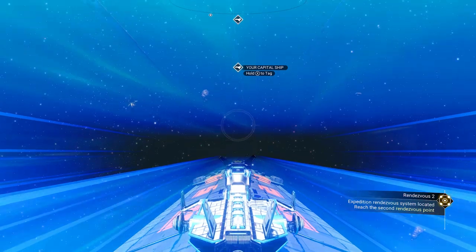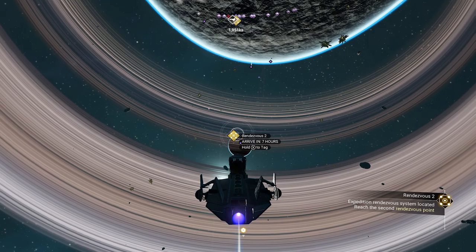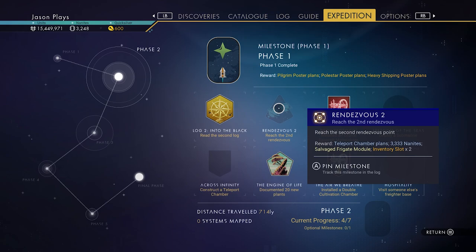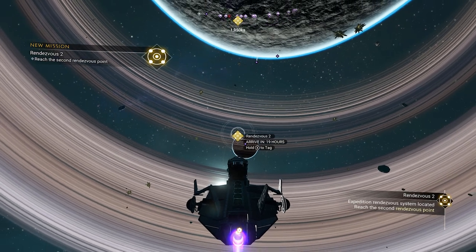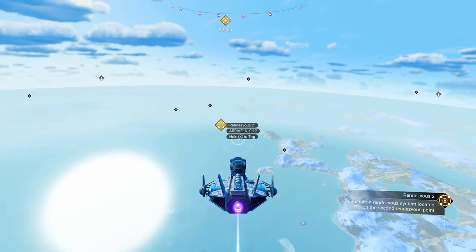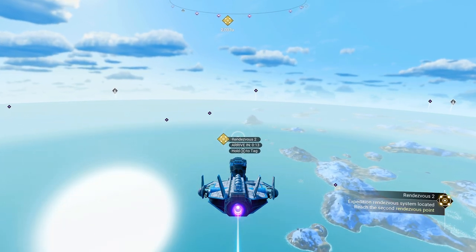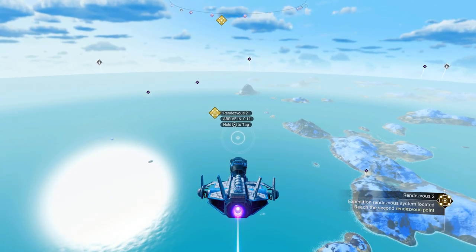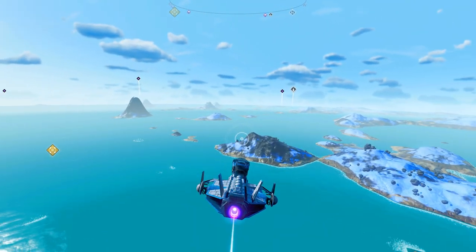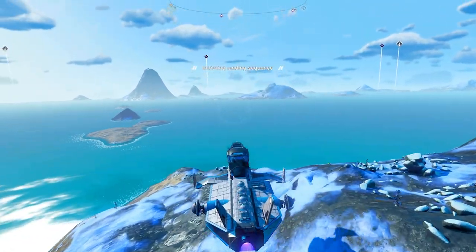Sometimes you need to re-mark the rendezvous - if you don't see the golden icon or the crashed icon just saying rendezvous two, go back into your expedition tab, highlight it, and it will mark it for you. Let's go over to the second rendezvous. We broke the atmosphere and this one is going to be in the water, so we'll have to swim to it - but that's fine because we need to scan animals and rocks anyway, and we need to collect materials to make a submarine.